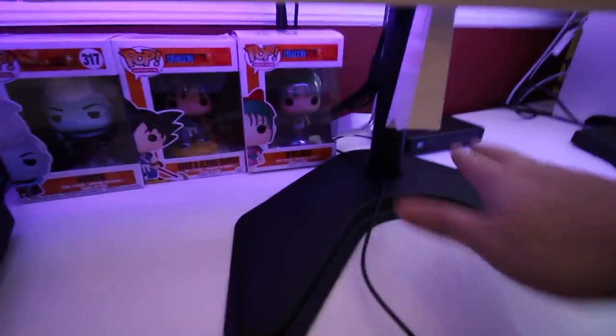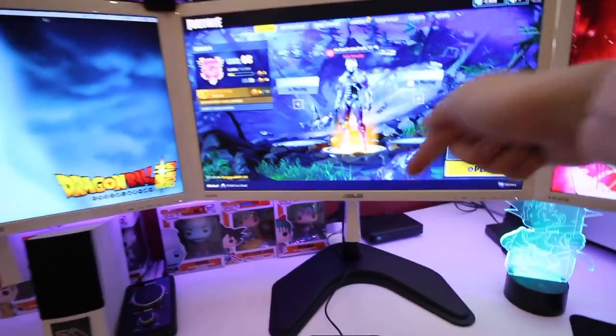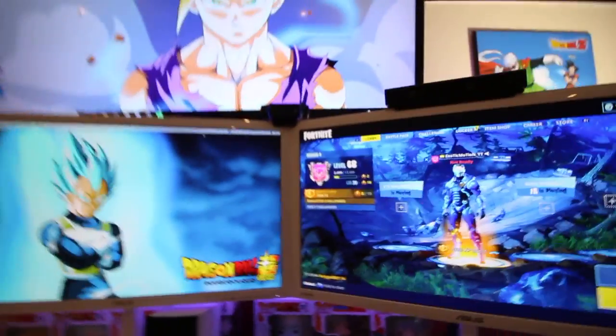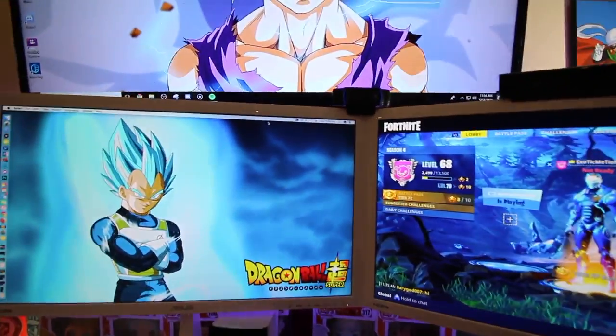Moving on to the monitor stand — you guys probably can't see it from the back, but it holds all my monitors so it looks like they're floating. It's clean and looks really good. This was I believe $70 to $100 — I'll leave a link in the description below. Next up we have my webcam, just a normal Logitech webcam. Nothing special about it, I think it's a $60 webcam. You can get it at Best Buy or anywhere like that.